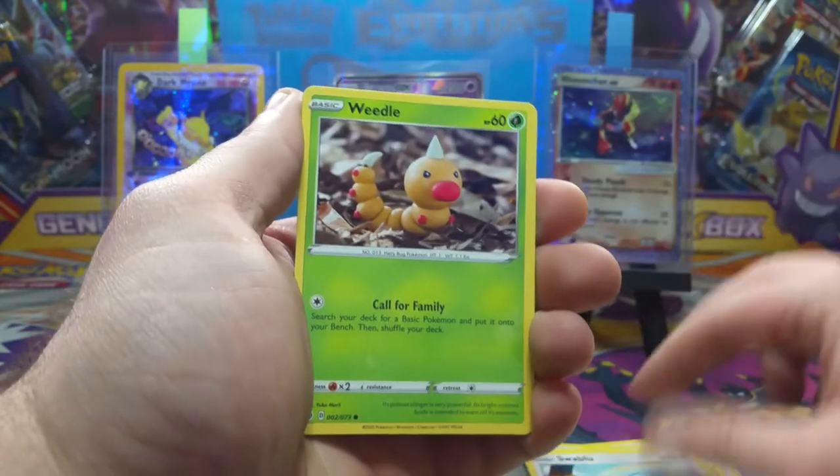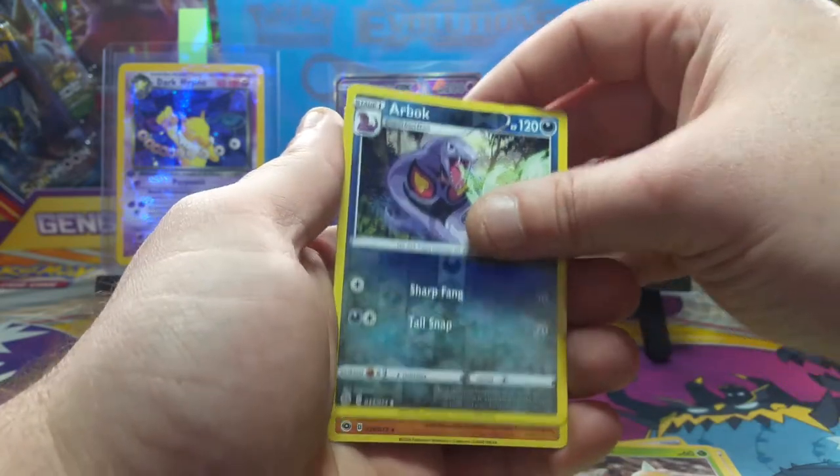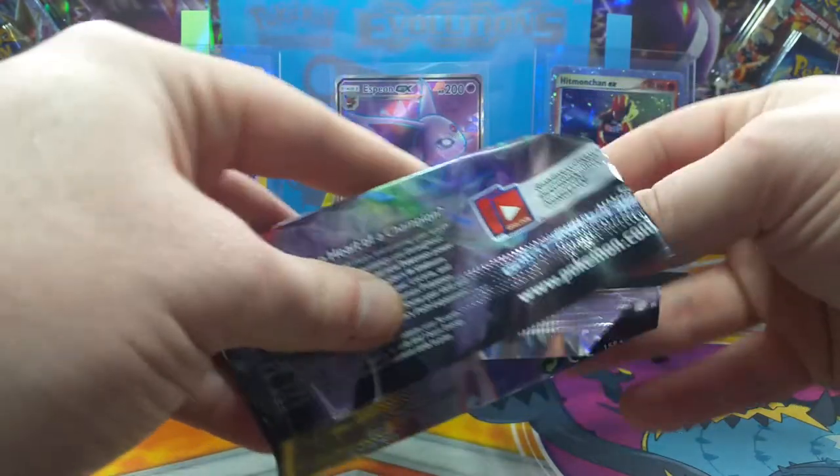We got a Cascoon, a Swadloon, we got a Weedle, reverse Arbok — we don't think we've pulled that before. There's a holo in every one of these packs anyway.